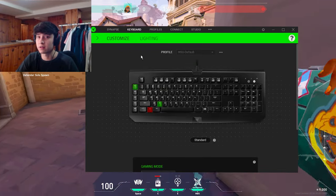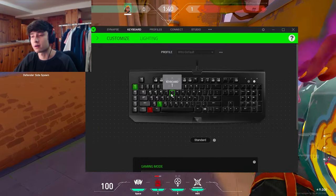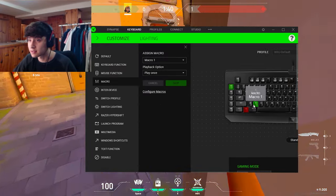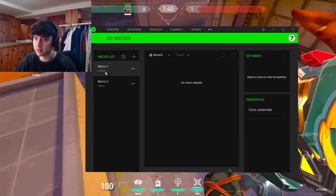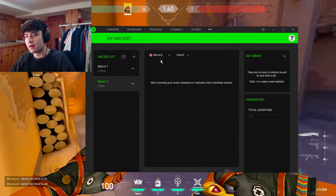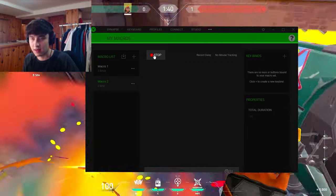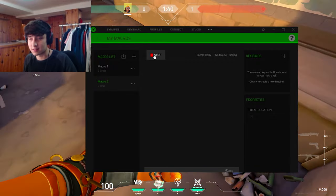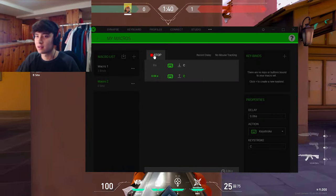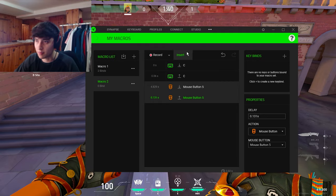If you have a Razer keyboard you're in luck — this is actually really easy because Razer provides the software. Most keyboard providers have software; you just need to go on their website and download it. For Razer keyboards — and keep watching for any keyboard so you learn the timings — you're going to click the key I use, which is X, and configure your macros. I already have mine set up but I'll record it again for you guys and then show you in-game how it works.